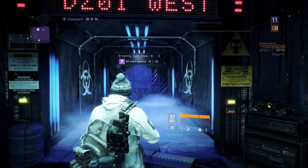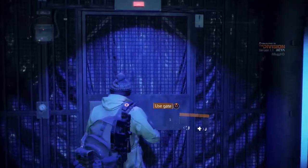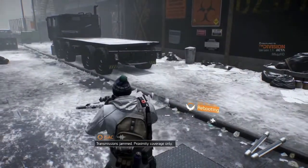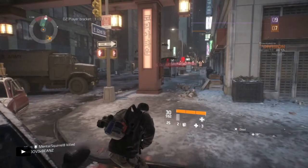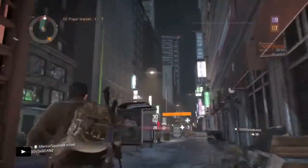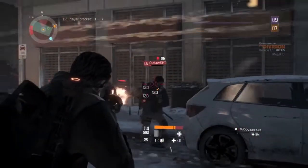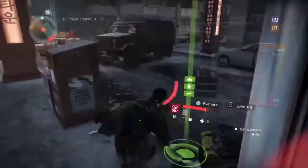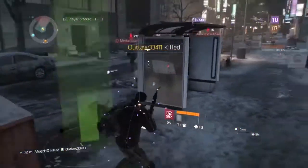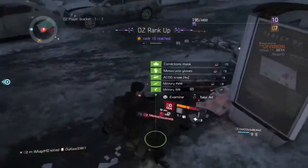The dark zone is the PvP area. There are CPUs in there — those guys are really annoying, but you don't need to pay much attention to them. What you need to do in the dark zone is take down rogue agents, which is what I'm doing here. Once you take down rogue agents, you get dark zone funds and you level up. Taking down a rogue agent levels you up pretty quickly and gives you a lot of XP.